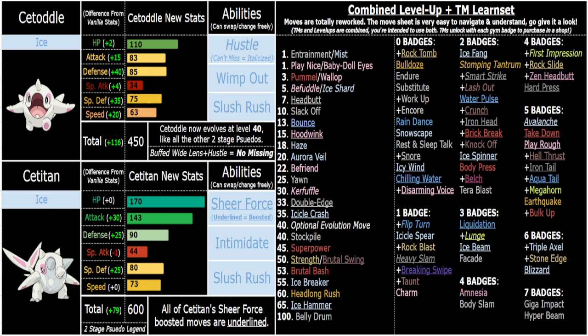Sheer Force is for the raw damage boost — as you can see on screen, every move that is underlined is Sheer Force boosted. All the italicized moves are moves that don't miss with Hustle, and as you can read, Hustle plus Wide Lens does not miss. So you can use simple stuff like Hustle Ice Spinner and get plus one Speed and not miss, with the plus one Attack from Hustle — it's very very strong.